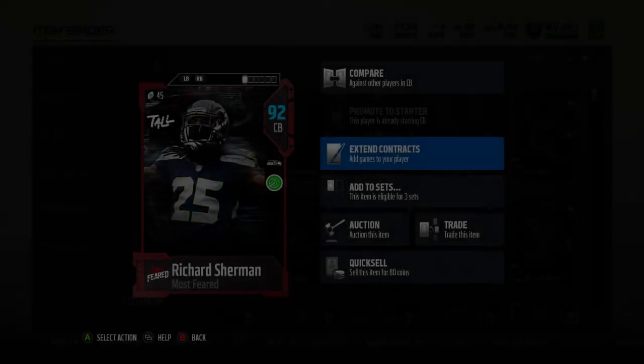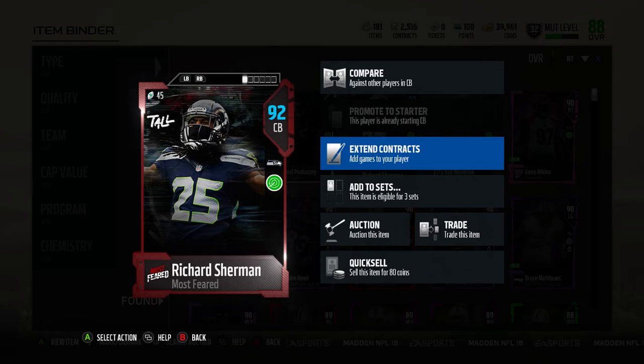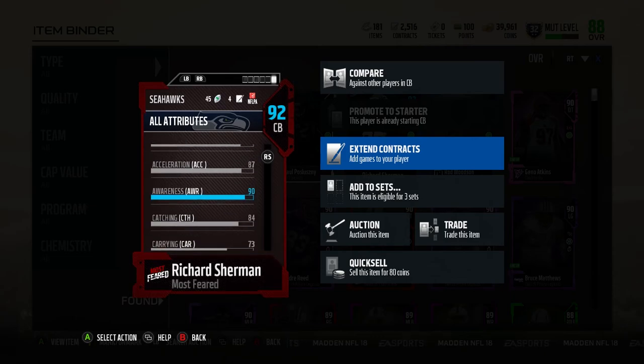What's going on guys, we're back again with another Madden 18 player review. Today we're doing the 91 overall Richard Sherman from the Scary Tall program — Read and React chemistry, Seahawks chemistry. Item goes up to 92 overall with chemistry: 6'3", 86 speed, 87 acceleration, 91 agility, 87 man coverage, 94 zone coverage, 90 press, 90 play recognition, 84 catching. He stays at 92 zone coverage and 89 play recognition, and with the chemistry he goes up to those stats.